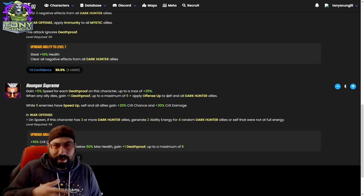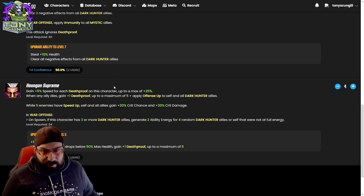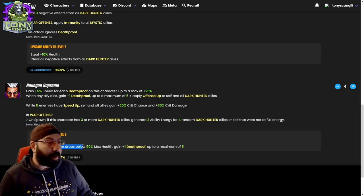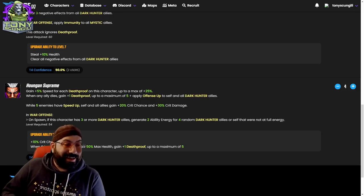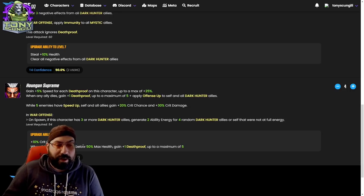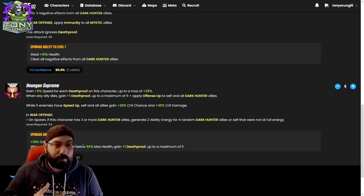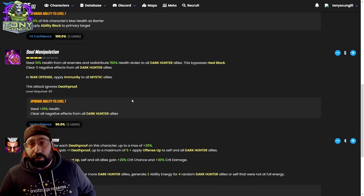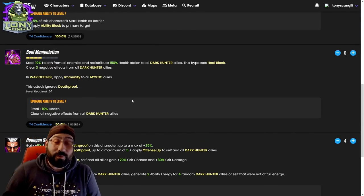The tier four on this is just a slight increase to the crit chance. When the character drops below 50% max health, gain plus one death proof, up to a maximum of five — a really good ability because neither of these have to do with war. It really helps him in theory crafting. Pretty solid investment going from four to five.